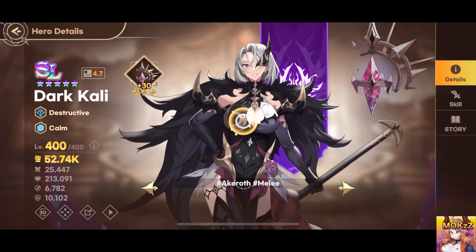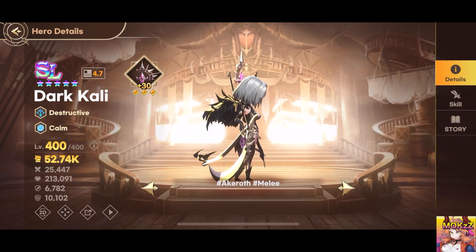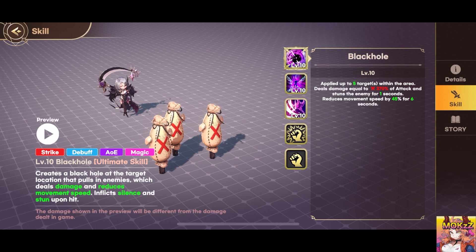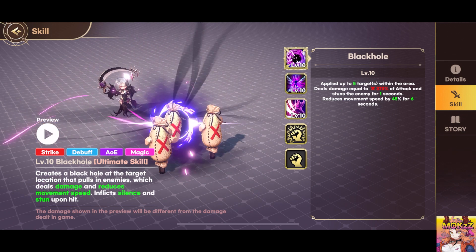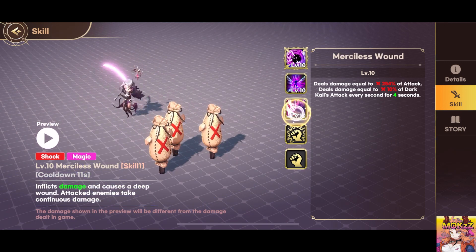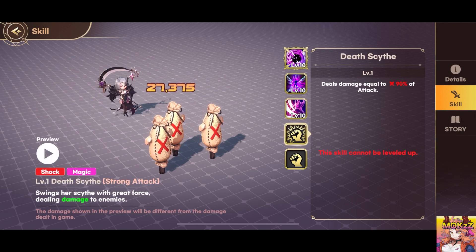Dark Kali. Character class is Destructive. The features are Strike, Debuff, AOE, and Magic. Creates a black hole at the target location that pulls enemies, dealing damage and reducing movement speed. Inflicts Silence and Stun upon hit. Fires a dark projectile at the enemy with the highest HP, dealing damage. Also inflicts Immobilize and Poison.